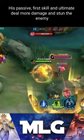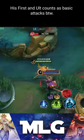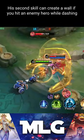Walls are your best friend. His passive, first skill, and ultimate deal more damage and stun the enemy when you knock them against a wall. His first skill and ultimate count as basic attacks, by the way. His second skill can create a wall if you hit an enemy hero while dashing.